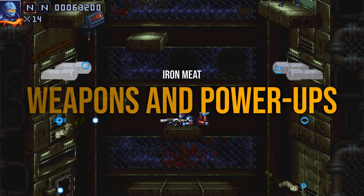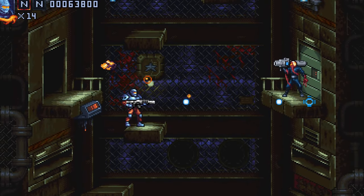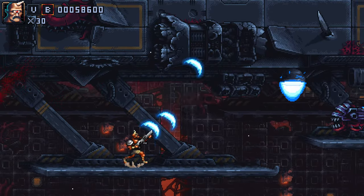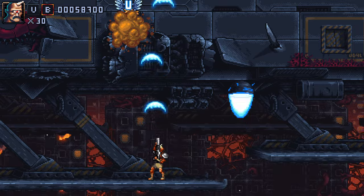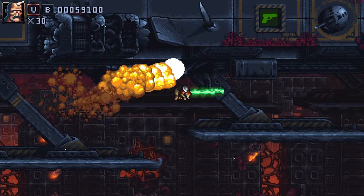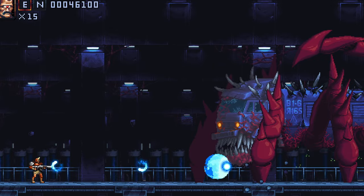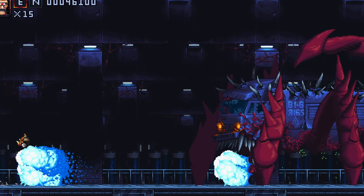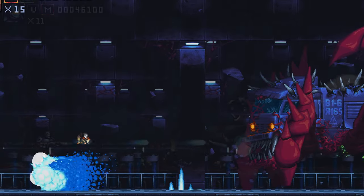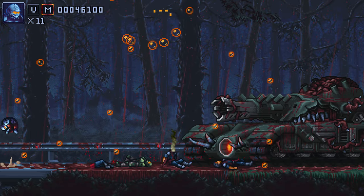Just like in original Contra games, Iron Meat gives you plenty of weapons to collect along with upgrades that increase your speed or let you shoot in all directions. The shotgun is one of the best weapons, covering a wider area, and if you manage to grab two of the same weapon, it gets upgraded, dealing more damage or covering even more space. But if you get hit, you will lose one point of health and one of the weapons you are using. So watch out! Each stage has a unique boss and these things are both horrifying and bizarre. They are often a mix of vehicles and infected meat, turning into monstrous creatures. The developers try to keep things interesting by giving bosses multiple phases so they are not just repeating the same attack over and over.